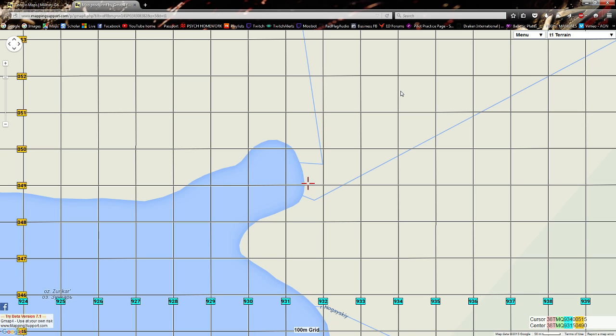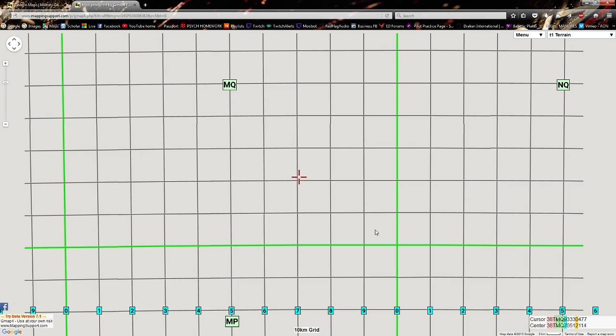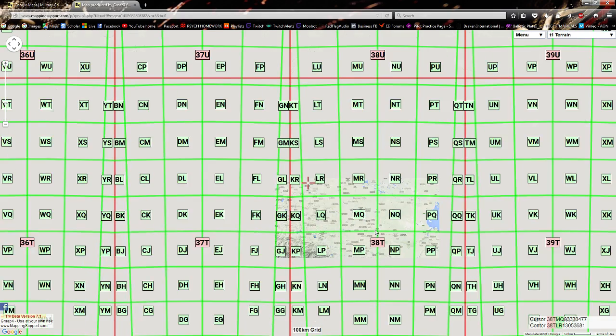Like I said, this is going to be relatively down and dirty — I just want to introduce the basics, because it can be an art form, and learning how to do this on the fly is something entirely up to you. There's no way for me to make you great at this; you have to make yourself great at this. It's important when operating near the border of two 100,000-meter identifiers that you identify which one you're in.